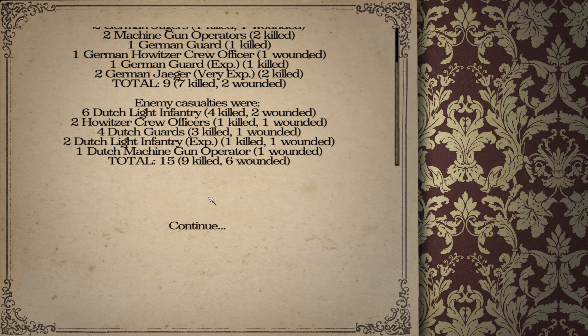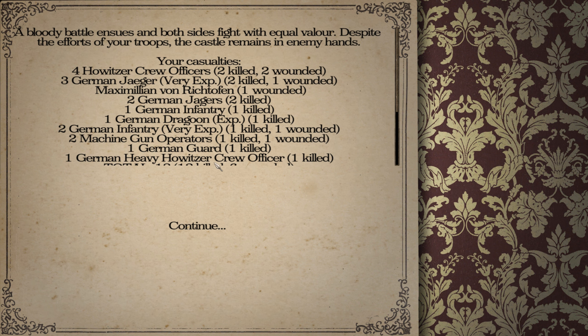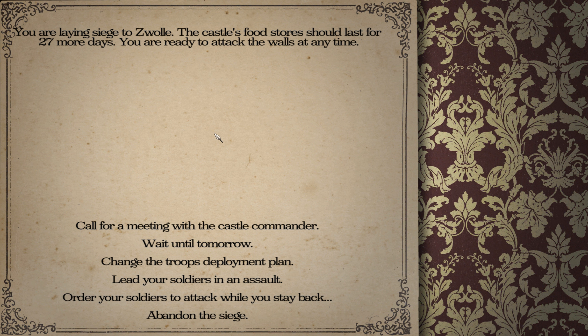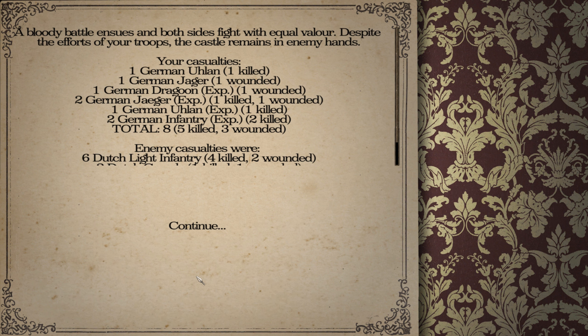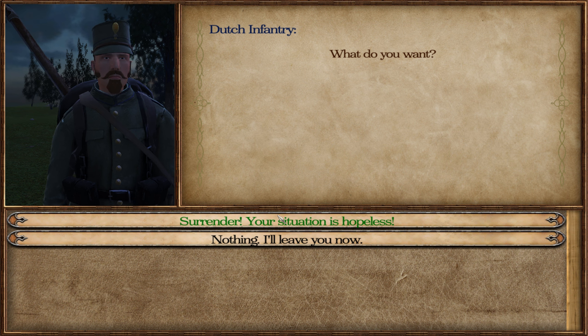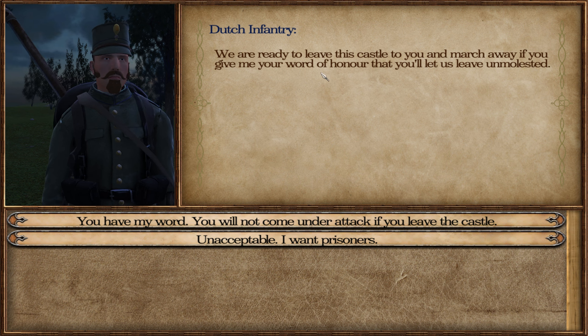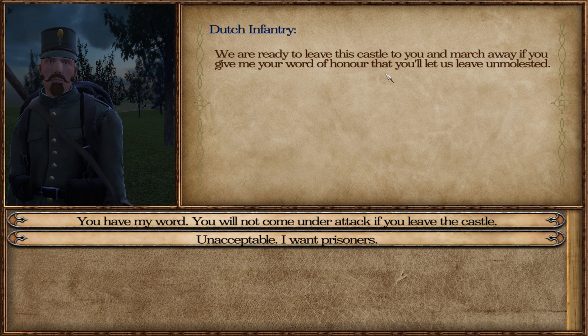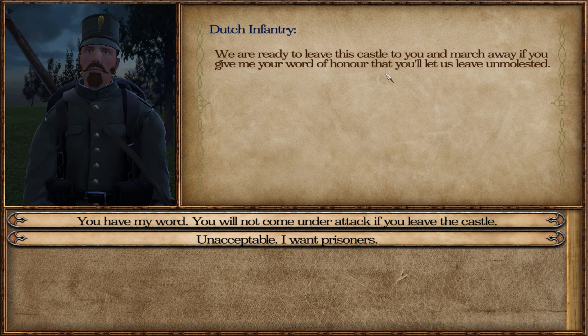Clearly they are now losing more than us. Order again: 18 versus 10. I should check how many they've lost total, just in case I want to do the last attack myself. Order once more: 8 versus 9. Then the enemy commander calls out: 'Your situation is hopeless — we are ready to leave the castle to you and march away if you give us your word of honor, light us on a soul.' Unacceptable — I want prisoners. 'You have my word you will not come under attack if you leave the castle.'